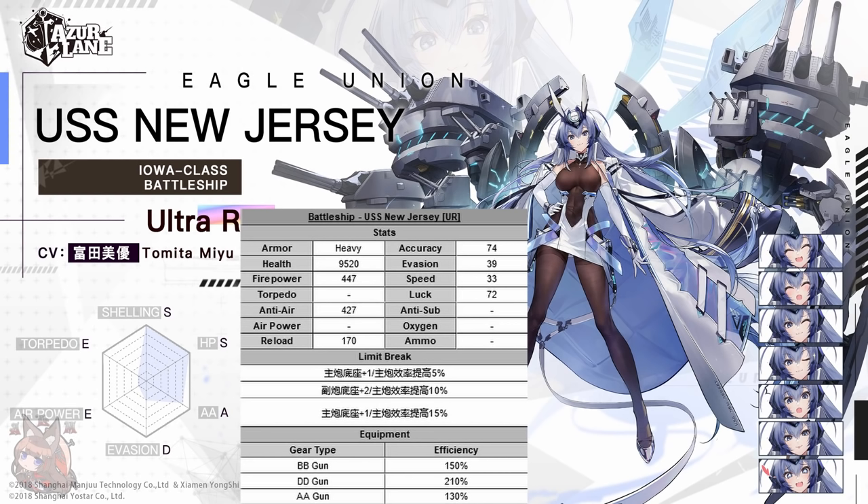With 9,500 health and heavy armor, she becomes the second tankiest ship behind only FDG. She has significantly higher evasion and 72 luck compared to FDG's zero luck. The luck and evasion actually might make her slightly tankier and make up for that 300 HP difference. She also has an enormous anti-air ability — much higher than FDG — giving her so much more effective HP. With her 130% efficiency in the AA slot, I would say she will be the tankiest ship in the game.